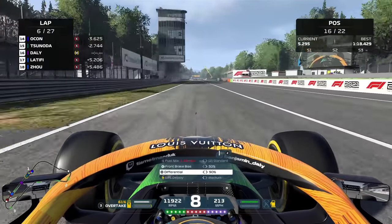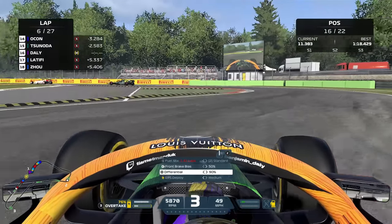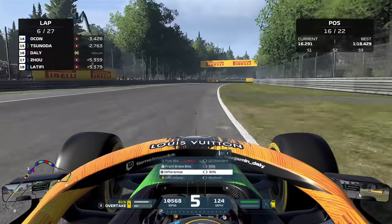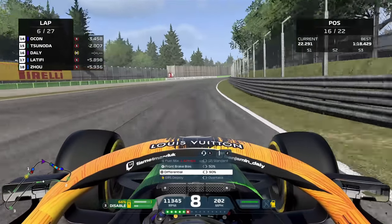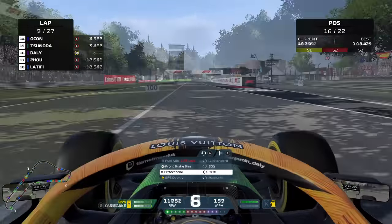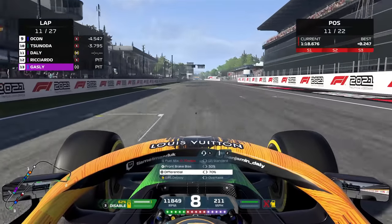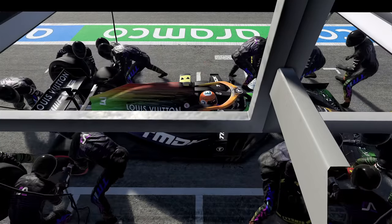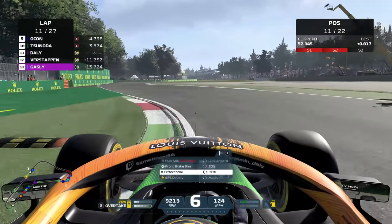Tsunoda is just ahead. Our gap to the car in front is 2.6 seconds. They're on old softs — their tyres are five laps old. We think they've got one more stop. The last lap was a 1:18.1 and we're dropping back by around two tenths each lap. I'm pushing very hard, trying a lot of different things to try to resuscitate some pace in this Grand Prix, but everything we try just isn't quite working — they're just edging away ever so slightly. Almost half the race is gone and we've made no progress from our race start.